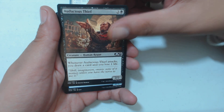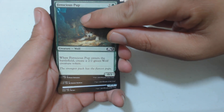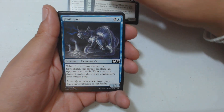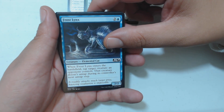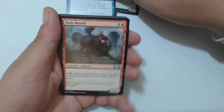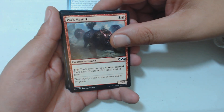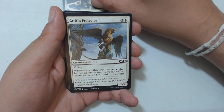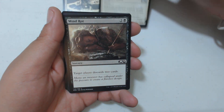Raise the Alarm — oh yes, but mom's right there so watch out. Audacious Thief. Frost Lynx — not to be confused with Jack Links. Two completely different things: one's beef jerky, one's a 2/2 elemental.